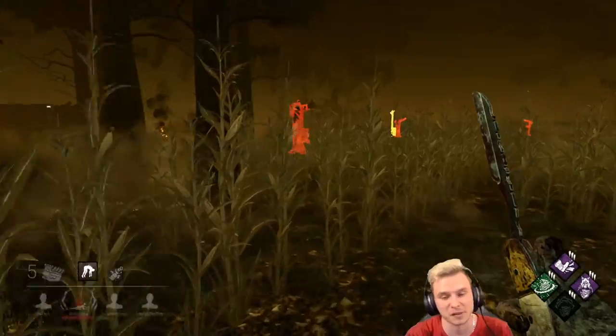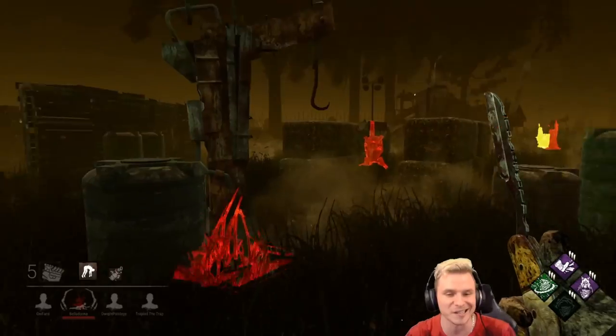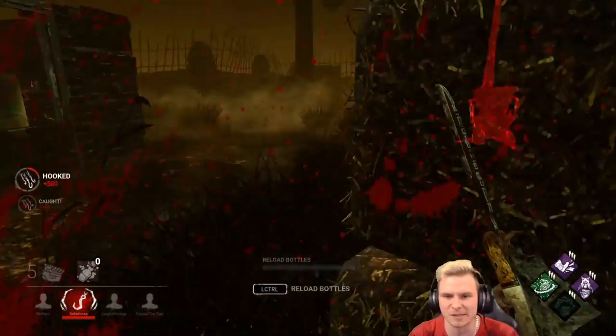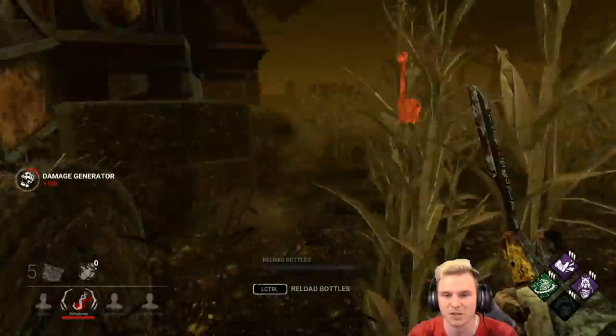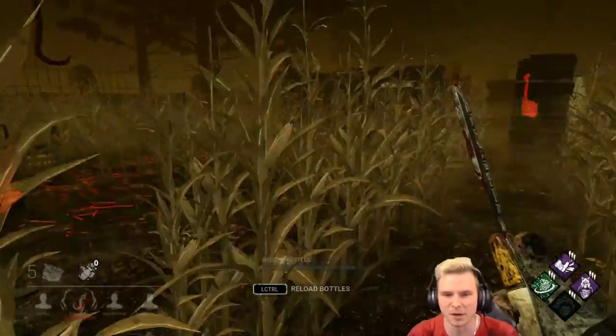Surge tells me they worked on the generator to the right. I want to check on this one that's nearly done in front of me too. These guys are group healing, which does hurt a little bit. I need to fill my bottles, and time is definitely of the essence right now. I can hear the generator is nearly done. I want to check on the one on the right and fill my bottles. I know my Corrupt Intervention has expired. Welcome to the average clown game — time management is so important.